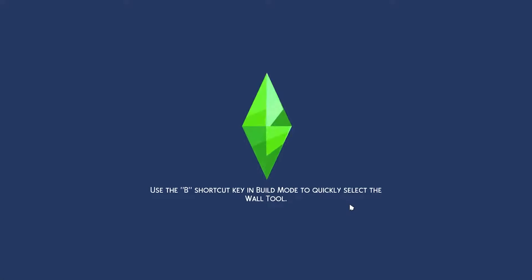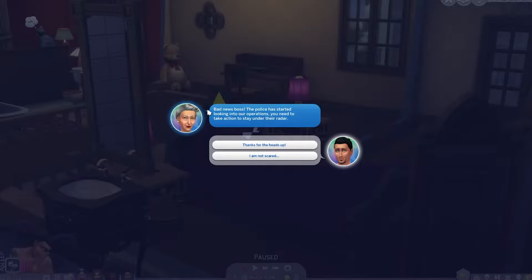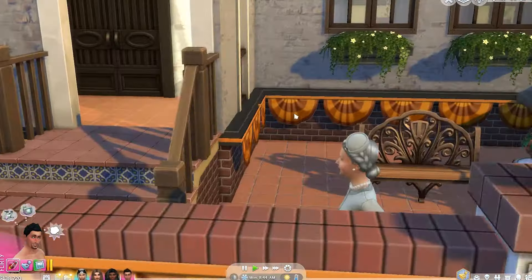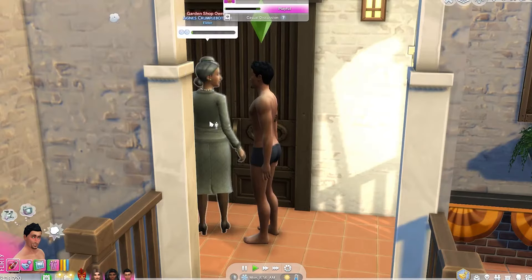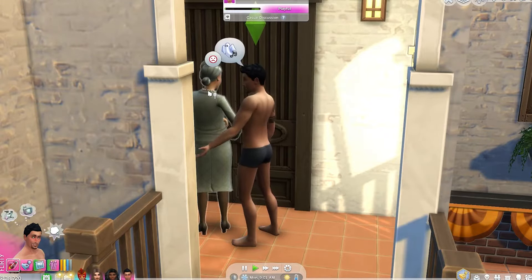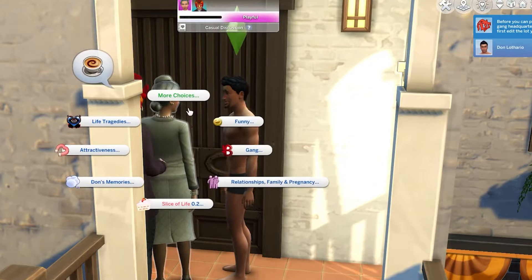Now I want my sim to buy that lot — but wait, there's crime. The police are already looking into my operation. I am not scared. I'm having over the right-hand granny so that I can get the button to purchase the lot. All you have to do is ask them about a gang headquarter and she'll tell you all the information, which is just the stuff we just did. Here it is in case you forget, and then when you click on her you'll get the option to buy that headquarter.